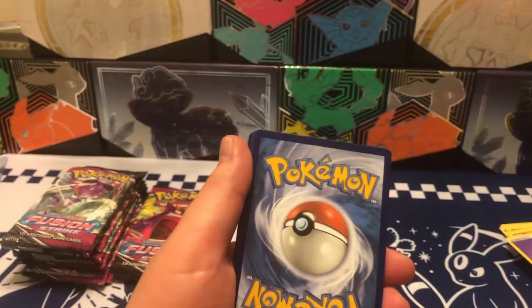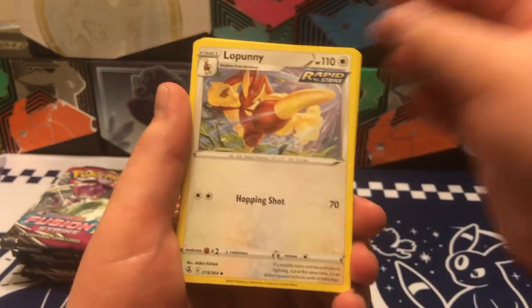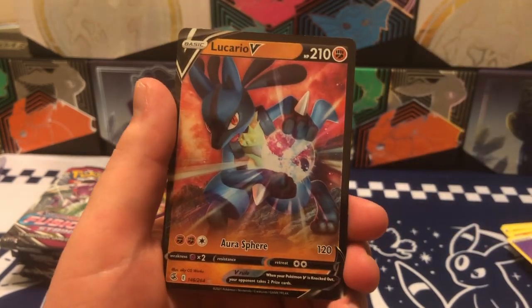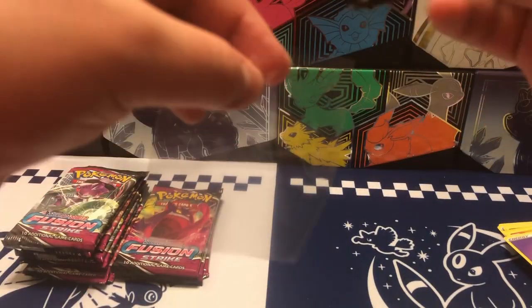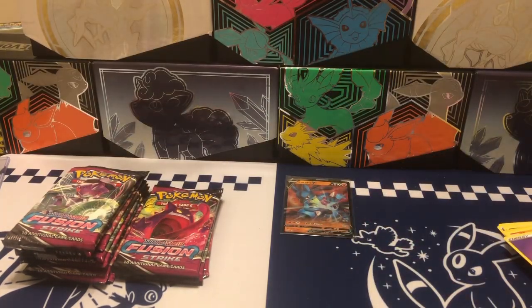First one, actually — speaking of the devil. We're going to go ahead and do our card trick for this one. Unfortunately I think I kind of peaked a little bit and I don't think we're going to get a hit. But if we do, I'll be happy. Well, we got a hit, but it's a Lucario V. It is a hit, but it's not the greatest hit. I'll still take it. At least we got one hit so far — very nice.